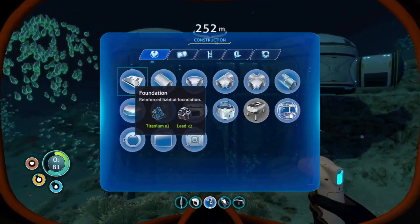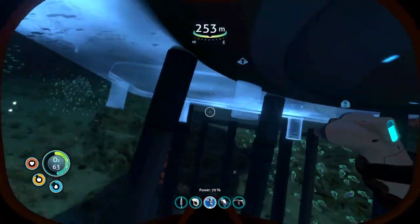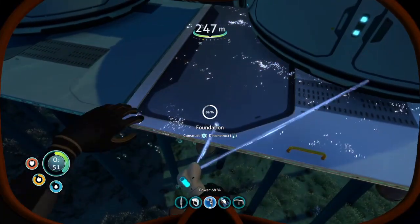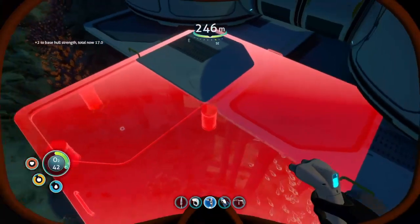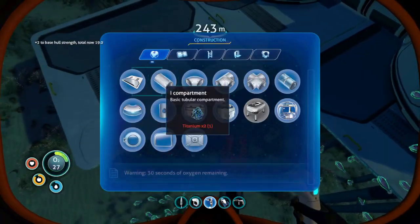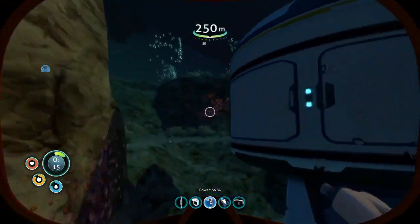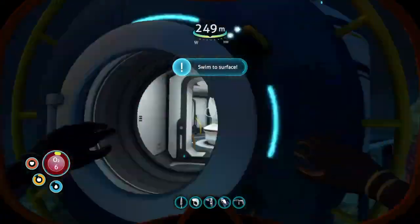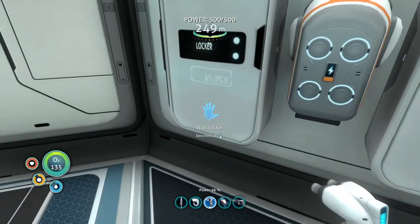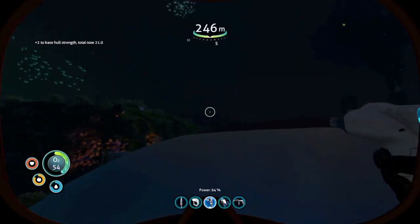Let's build another foundation here real quick. Build up that foundation. Can I build another? Oh I can — sweet. Put that there. Out of titanium. I still have enough lead. I need to get air — I'm not used to not having a breather. We got ourselves four foundations, and holy crap, the whole strength is at 21.